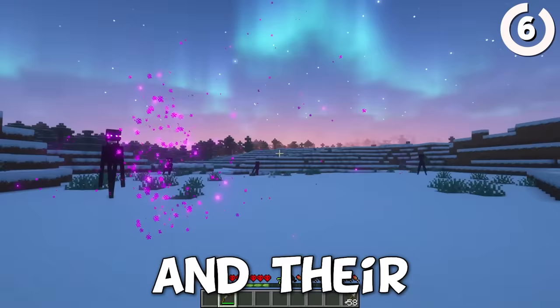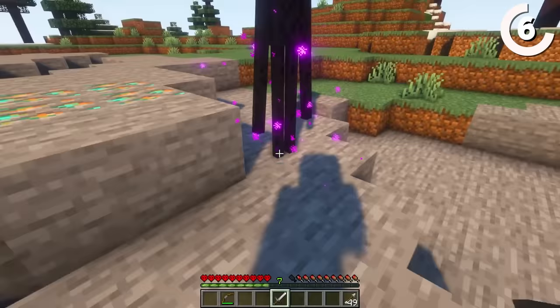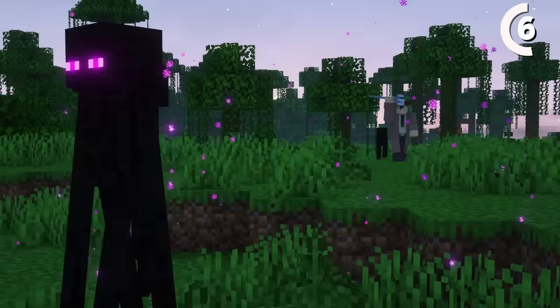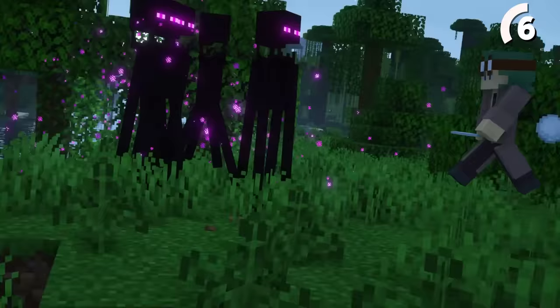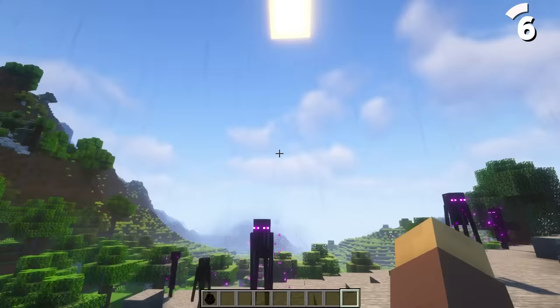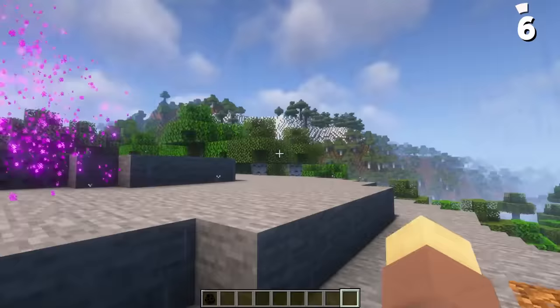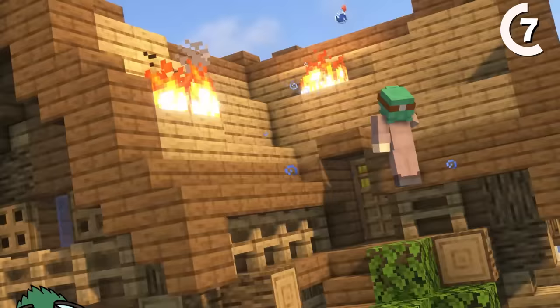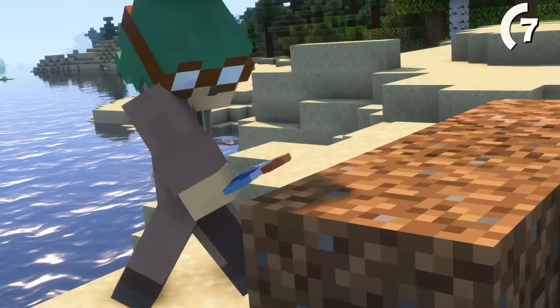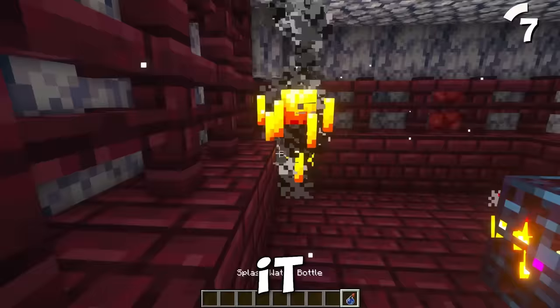Endermen love playing hard to hit, and their teleporting abilities make it impossible to land an arrow shot. Even if you could get them to stand still, your attacks would just bounce right off. The same can be said for any ranged attack, from tridents to snowballs. But they're not great at dodging water potions, which can put out fire blocks, transform dirt into mud, or even harm certain mobs. It might be worth bringing a few with you on your next nether adventure.